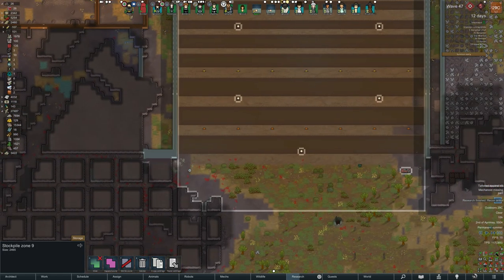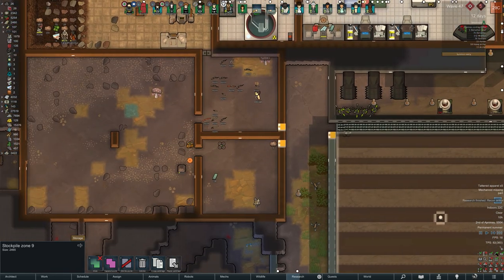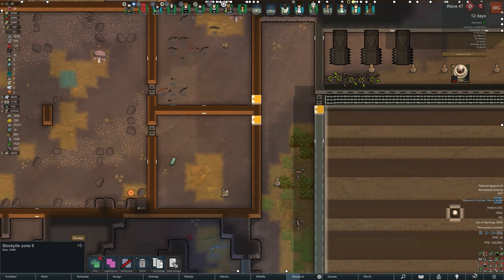Otherwise it would be broken. So instead of the grid that we've got now using, say, 500 watts, doubling it would not take 1,000 — it would probably take 2,000. It jumps quite quickly. But you can see there it pulled all of those guns in. They then got separated and pushed into that top room. And then there's some plasteel and some components down there as well that dropped and have been pushed into that bottom room.